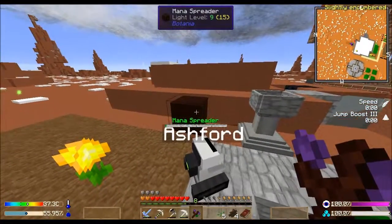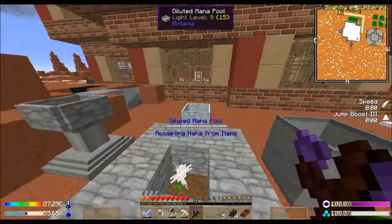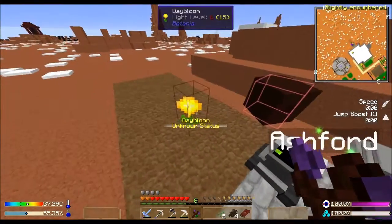Now I'm in bind mode so I want to bind you to that. Accepting mana from items - you're not going the right way. There we go - so this should be collecting mana. It's got a little bit in it from this one Daybloom and it's going to be sending mana over there.